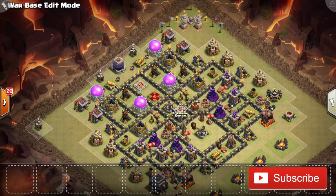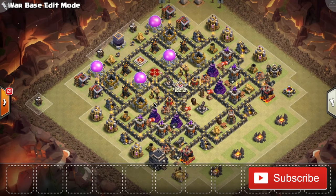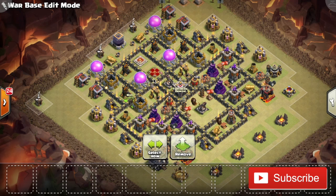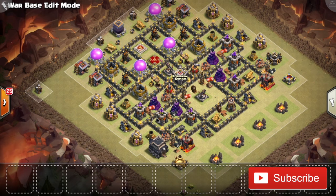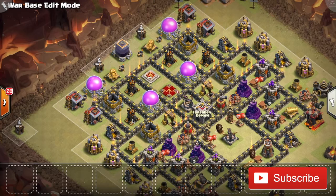Just taking out all four of these air defenses isn't easy, because if the attacker comes into the compartment where the King and Queen are, even the Queen will only be able to reach two of these air defenses — the other two will be out of reach. So the attacker will have to do something really funky to get those out of the way. The attacker will have spent a good kill squad just taking out these four air defenses and won't get any extra value — no Archer Towers, no Wizard Towers, no Air Sweepers.